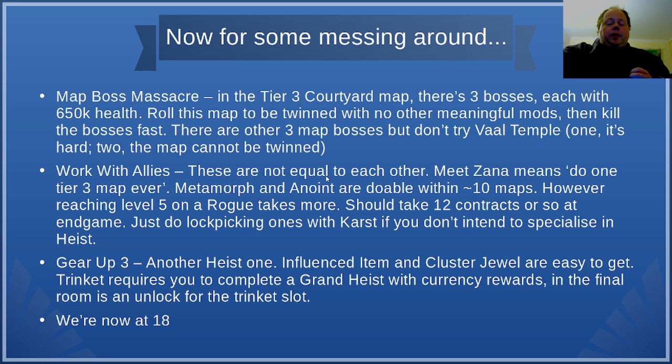This would have been in your first 12 challenges except that one part is a bit more effort. Meeting Xana simply means do one tier 3 map ever — when you kill the map boss, a portal appears, walk in, and Xana will be on the other side. For a Metamorph, you just need to do an average of 12 maps and one will appear, then kill it. To anoint an item, meet Sister Cassia, complete one of her Blight encounters (in about 1 in 12 maps), and as long as you've got 3 oils, you're done.